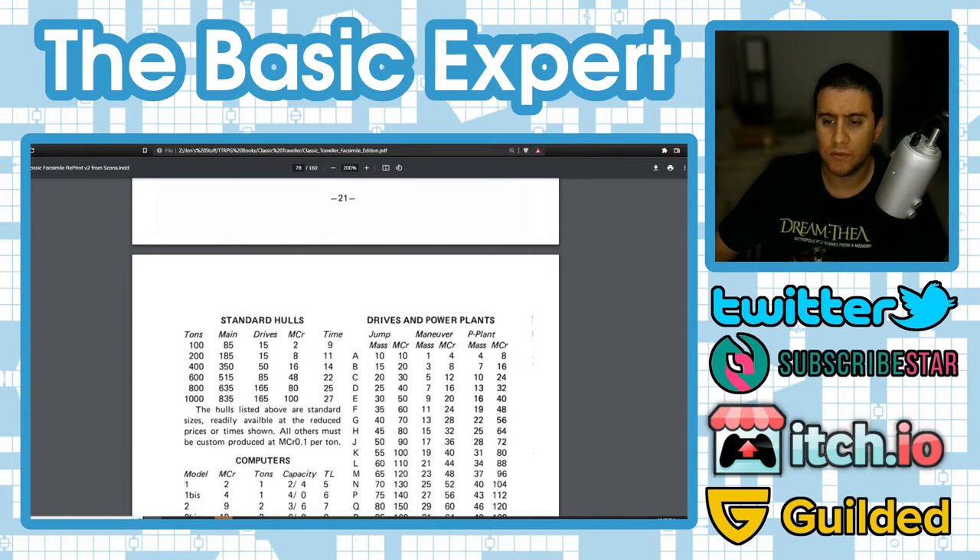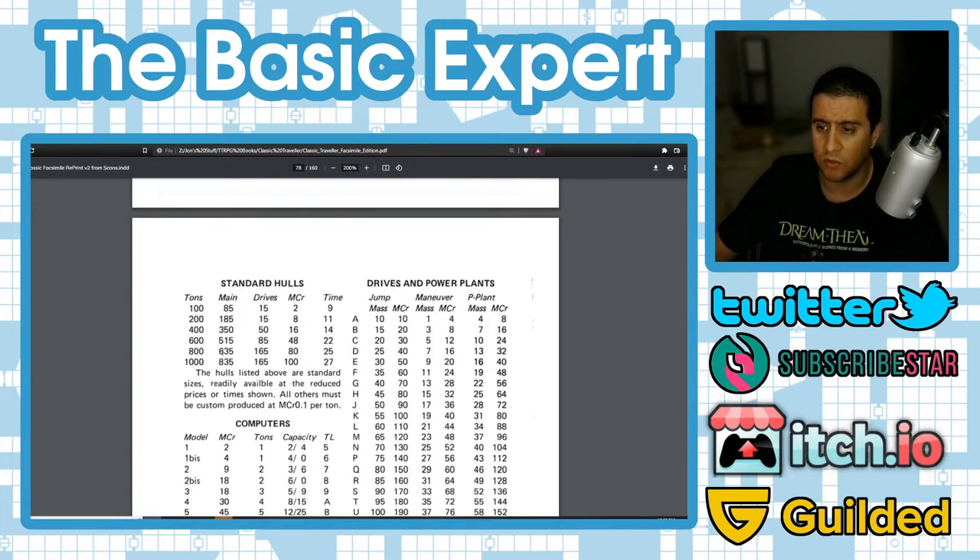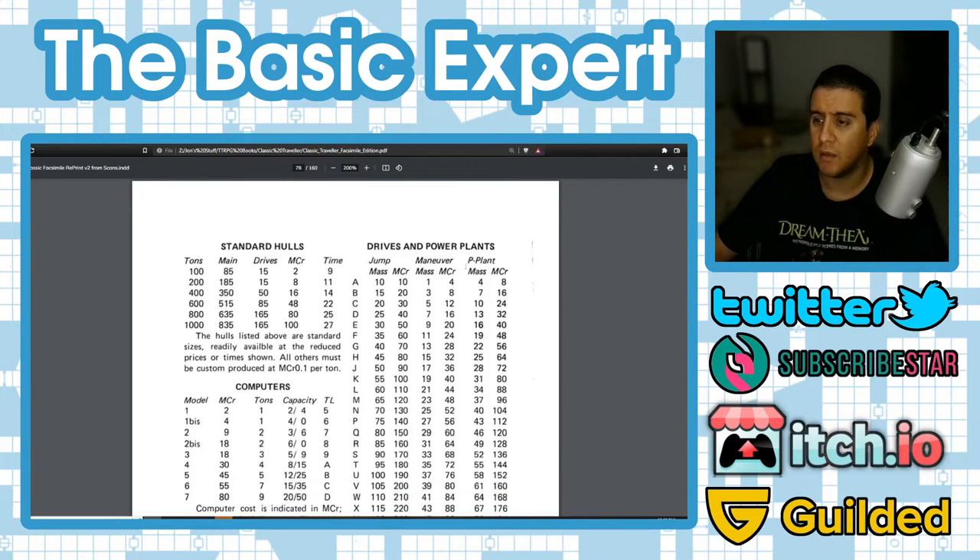Looking at the tables: standard hulls show the main area, drives, engineering space, cost, and construction time. Non-standard hulls must be custom-produced at MCr0.1 per ton. If you want a 250-ton or 275-ton hull, that's going to be a custom build. The drive table shows jump drives, power plants, and maneuver drives with their mass and credit cost. I and O are omitted from drive letters to avoid confusion.